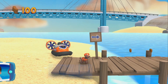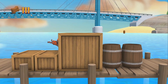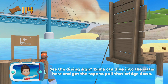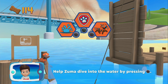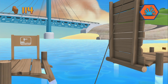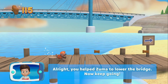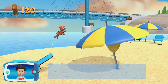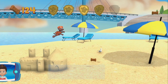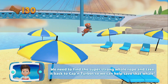Zuma! Let's keep moving! See the diving sign? Zuma can dive into the water here and get the rope to pull the bridge down. Help Zuma dive into the water. All right! You helped Zuma to lower the bridge. Now keep going! Collect all the pup treats in a mission to earn a golden paw print. You got it! See if you can find them all! We need to find the super-strong whale rope and take it back to Captain Turbot so we can help save that whale.